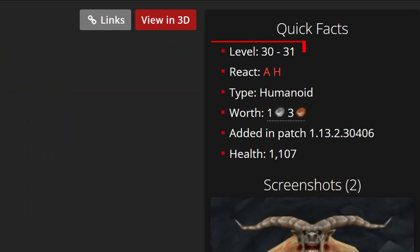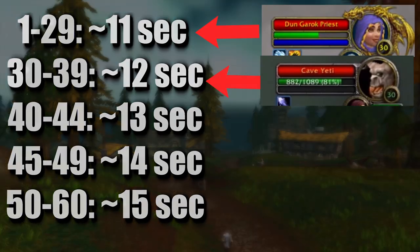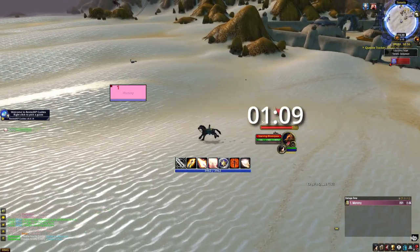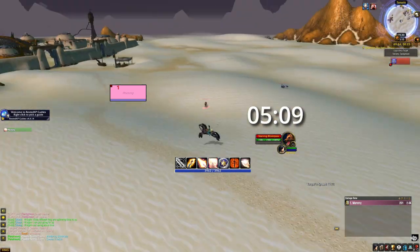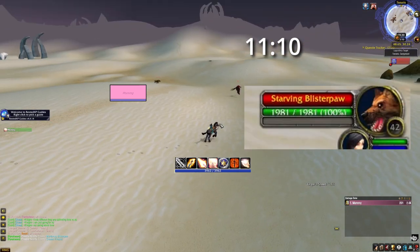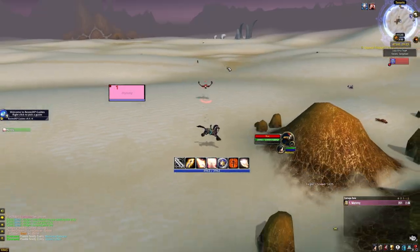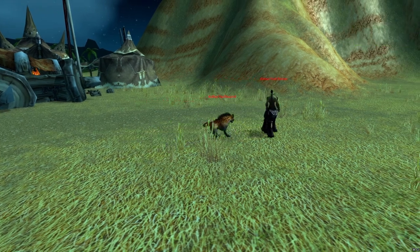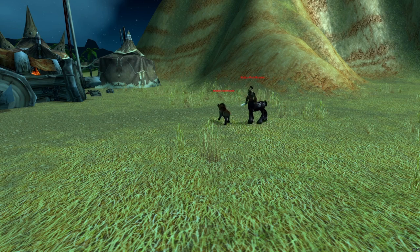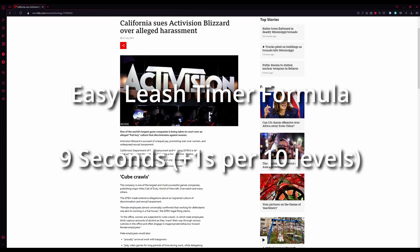Whereas cave yetis spawn levels 30 to 31, so they always have a 30-to-39 leash timer. I am confident in the formula, but I have found three exceptions to it — it's much more likely Blizzard made a coding error. For example, the starving blister paws are a level 41-to-42 mob that leash like a level 29. Coincidentally, the lowest level hyena with the same model is the Kulkar packhound in the Barrens, which is in the level 29 bracket. I think an employee copied the hyena over and forgot to edit the leash timer section. Anyway, unless you need a very specific timer, just use the 9-second formula and save yourself the headache.